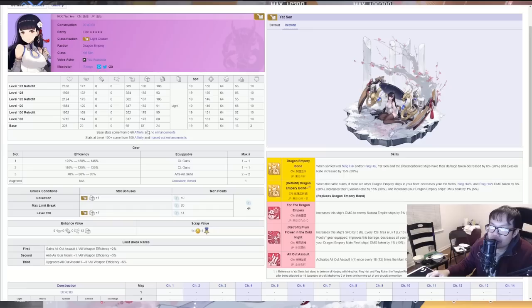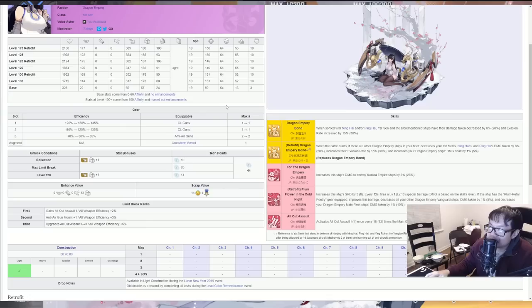120 to 135 on the second light cruiser gun — the auxiliary gun — also really nice. Anti-air got a five percent increase. So overall, offensive-wise she got a significant boost with gun efficiencies up there. Stat-wise she got a pretty decent upgrade, still low on health but that's just kind of the Chinese vanguard thing in general. When it comes to her skill, her yellow skill got changed — Dragon Emperor Bond became Dragon Emperor Bond Plus. When the battle starts, if there are any Dragon Empery ships in your fleet, Yatsin, Ninghai, and Pinghai's damage taken is decreased by eight percent up to twenty percent.